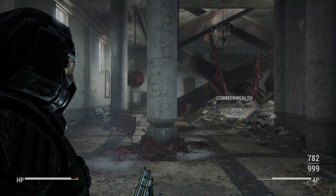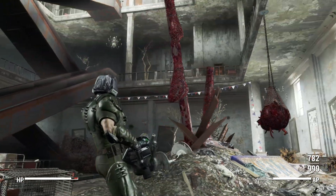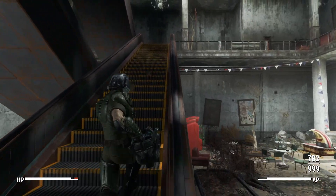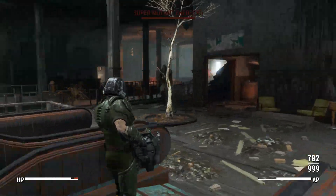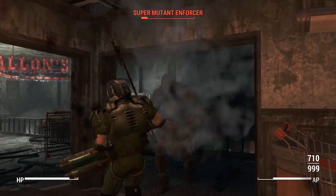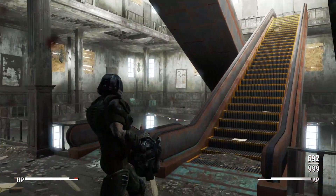First of all, all of the armor pieces are actually segmented rather than one set of armor. These are actually pieces that you can mix and match — so if you want the arms, legs, chest, helmet, or even the under armor, those are all separate pieces that you can wear individually. I really like the layered armor customization in Fallout 4.